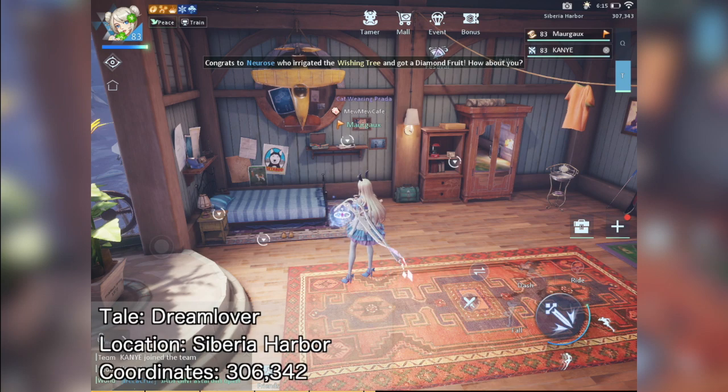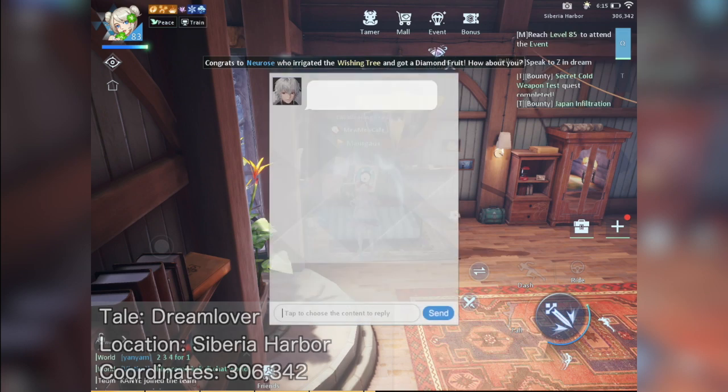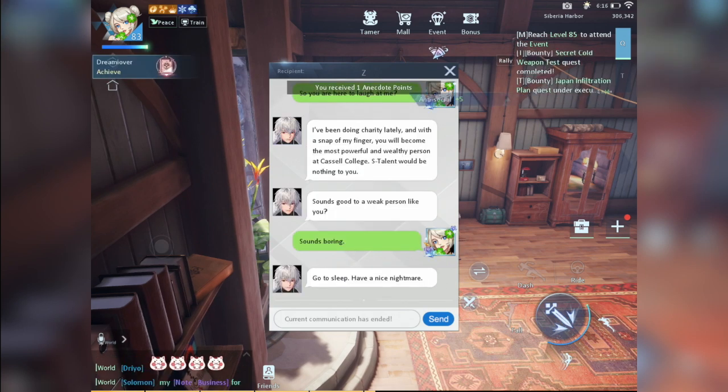Still in Siberia Harbor, go back to the home and interact with the bed. You can try to trigger this for 3 times and if it doesn't trigger, you'd have to try the next day. Just finish the conversation with Zee and you'll achieve the Dream Lover anecdote.